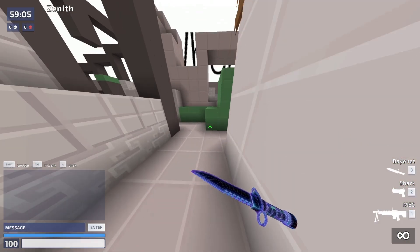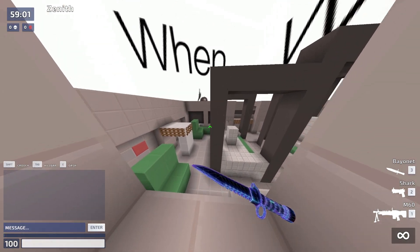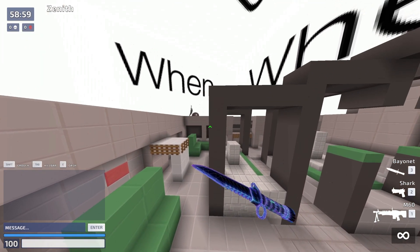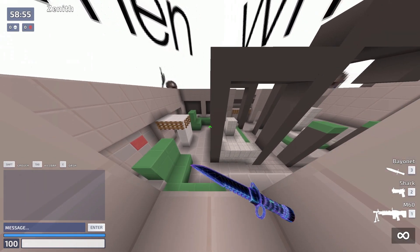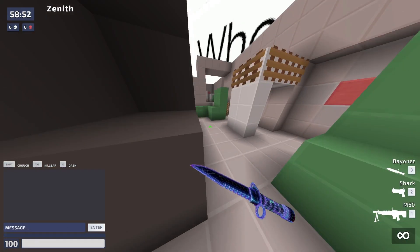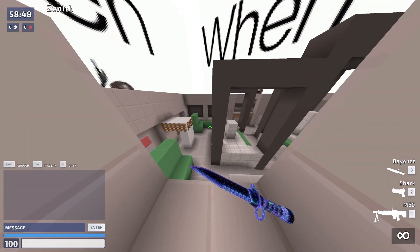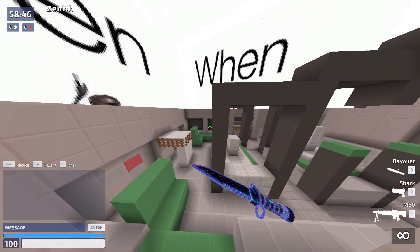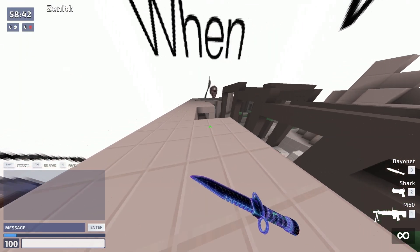You can use this to your advantage on this map by standing on that one block and then escaping the map. What you want to do is moon jump and rub up against this corner and dash - I think you dash before you actually touch the wall. Let's try that again - moon jump, make sure the corner's right, we're standing on that, and we just jump over here and boom, you're out of the map.